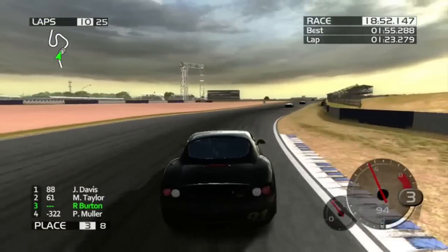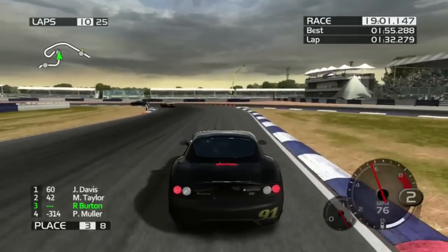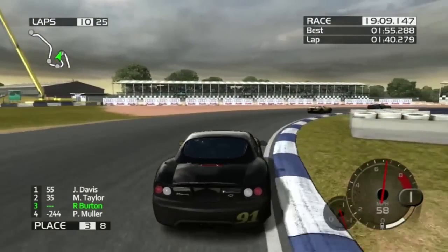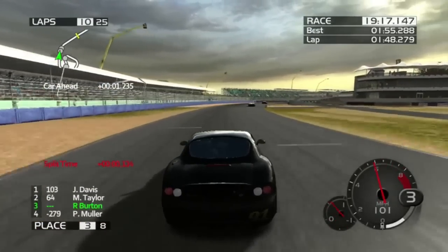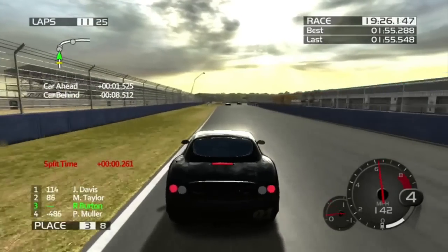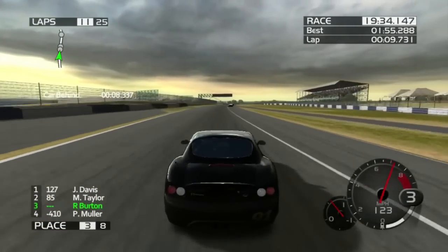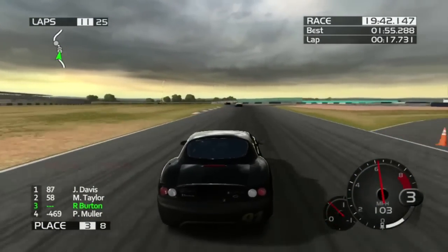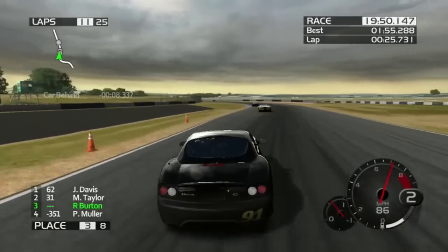Race Driver 3 is fucking expensive — I got it for cheap at a local used game store, like 3 or 4 bucks. The Panos has gotta spin the other two out. Why am I in first gear? Holy shit, I didn't realize I downshifted that much — I thought I was in second gear this whole time.